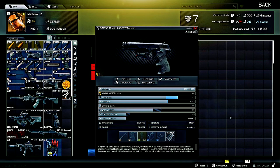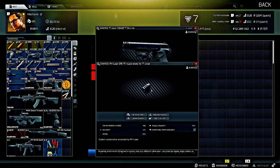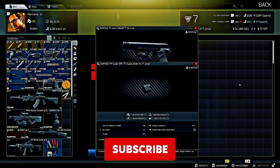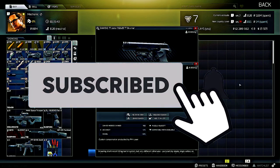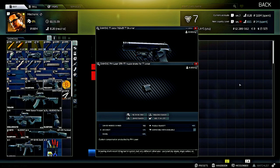First up is the TT Pistol, 7.62x25 TT runner that you can pick up from Mechanic. You can pick this up with some wires and some caps. That is the TT runner.